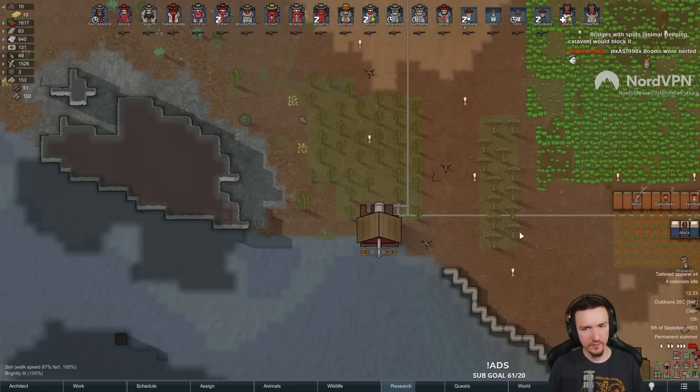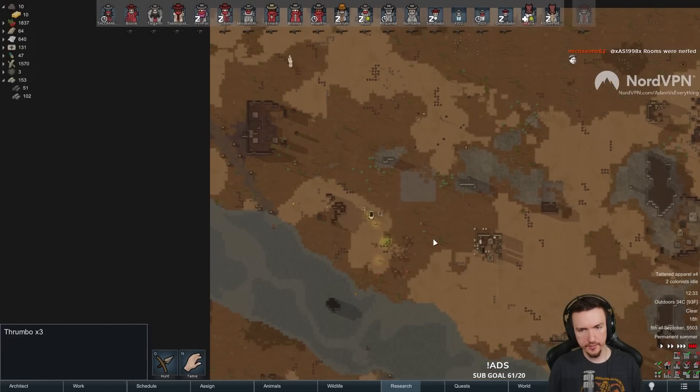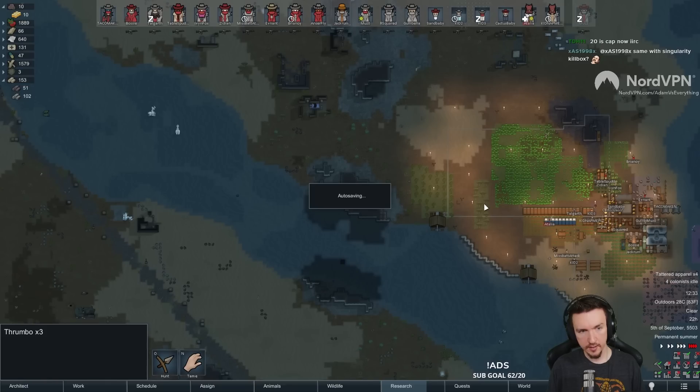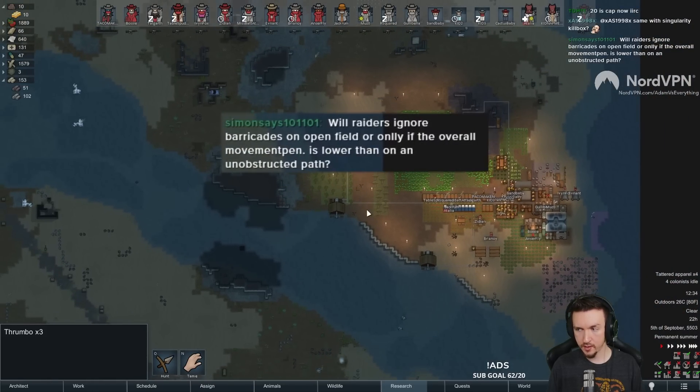What's the 20 hive spawn there? Thrumbo. Three Thrumbo. Okay. Might kill those. See where they go. All right. During the daytime, we'll go shoot those.